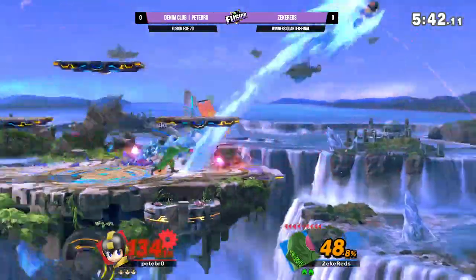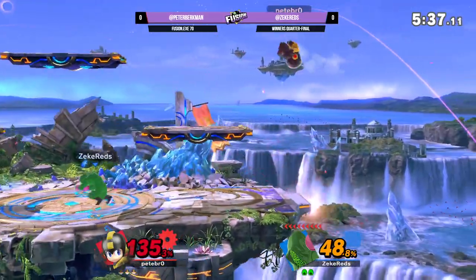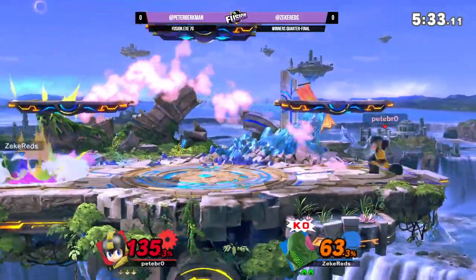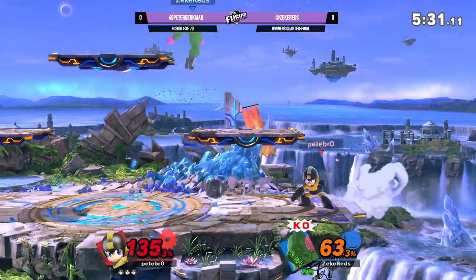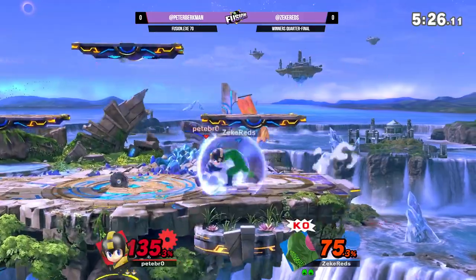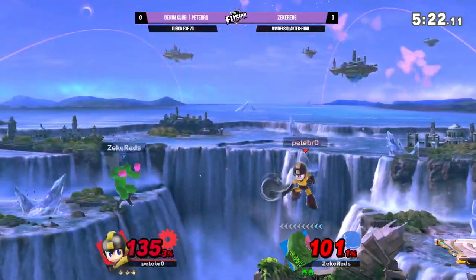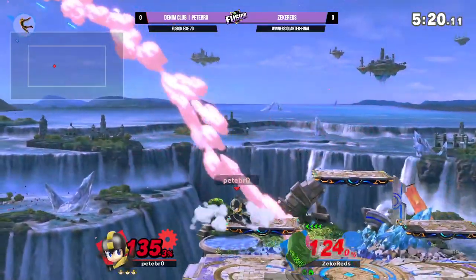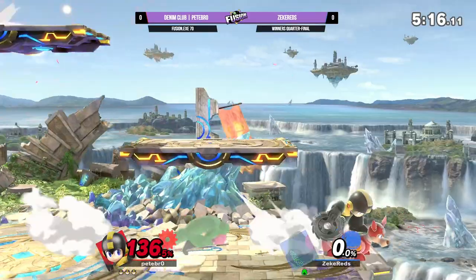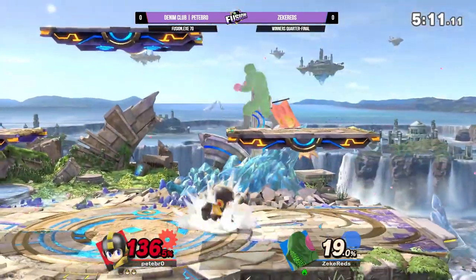It's kind of forcing Zeke Reds to overcommit to something if he wants to power through it. And he doesn't seem like he's been wanting to do that — not even in the set we saw prior. He's been much more focused on dash dancing and looking to scout out defensive options first. Oh my goodness — the down air into the forward air. I've never seen that combo before, but hey, works out.